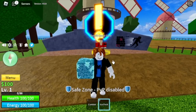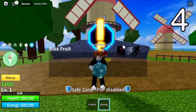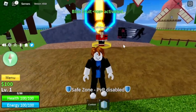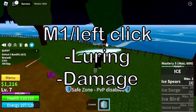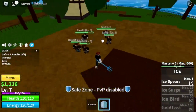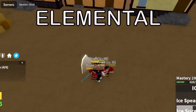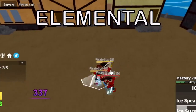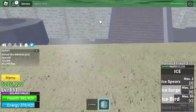Our number 4 rank is the Ice Fruit. First of all, it has M1 left clicks you can use for luring and damaging. I'm luring them and also damaging them using my left clicks. Also, this is an elemental fruit — they cannot hit you if you have enough levels. How about boss fights?